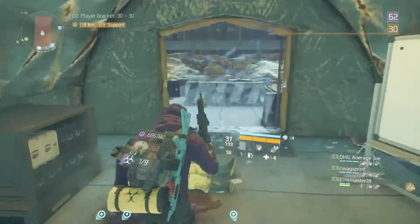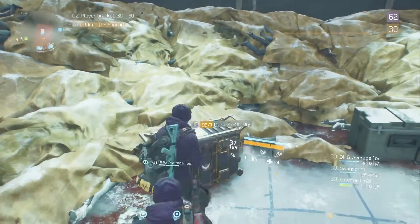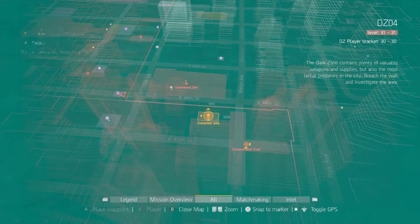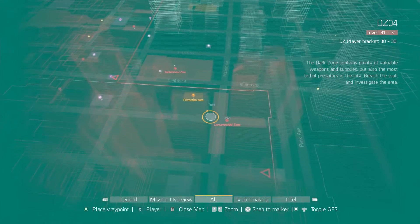With this being the last stop, right next to the contaminated zone there is an extraction point on top of a parking garage. This is the only extraction I use while running this route. The reason I don't use the extraction at Bryant Park is because ads always spawn there and cut into the time you should be running the route.